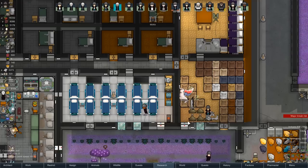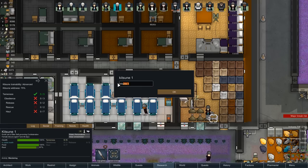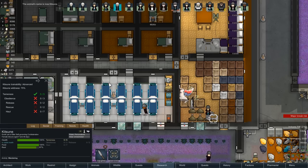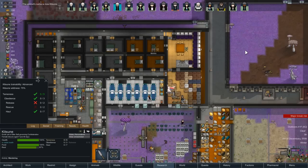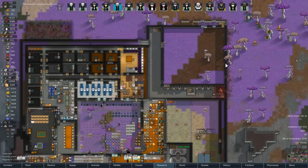Hey, we successfully tamed our animal! What should we name you? There we go — fantastic. We can train you to haul. There's no real reason to keep you out of cryo sleep at the moment, but that's not a big deal. You can just go into animals.